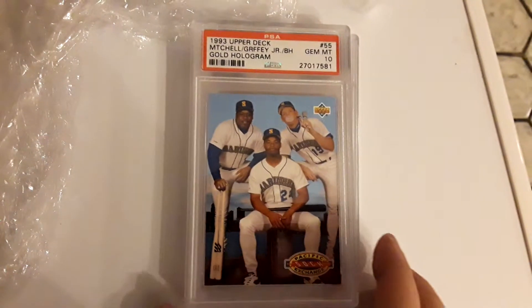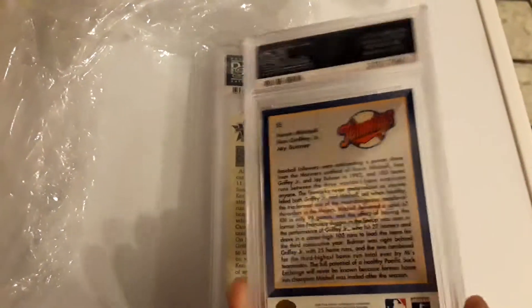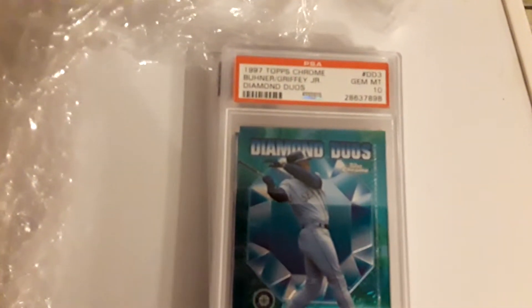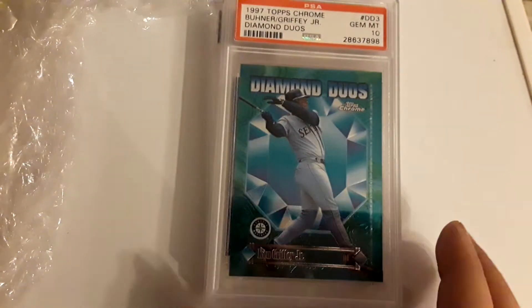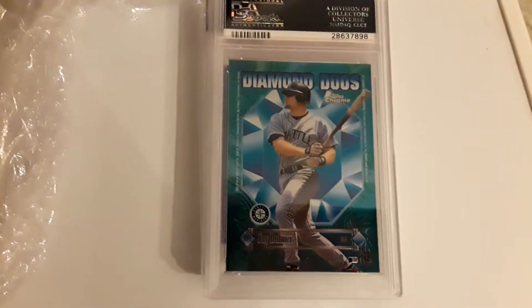1993 Upper Deck Gold Hologram — Griffey. And then we've got the 1997 Topps Chrome Duos — Griffey and Jay Buhner.